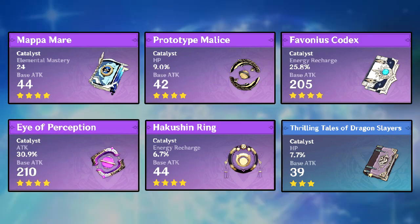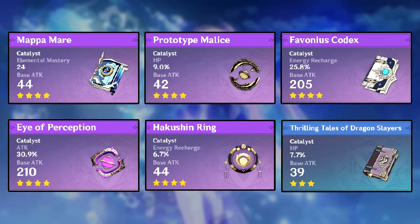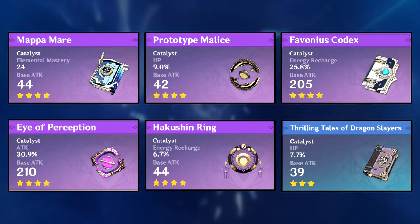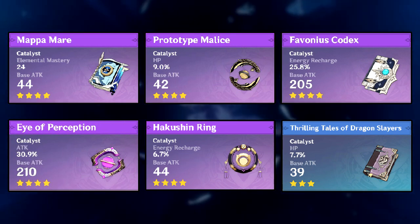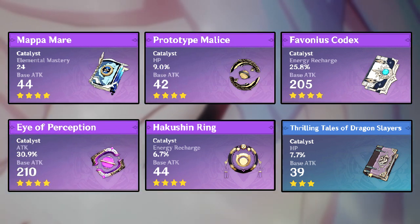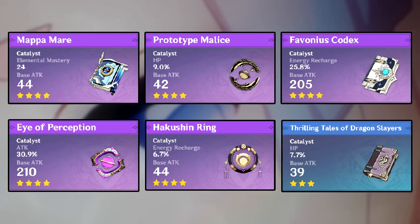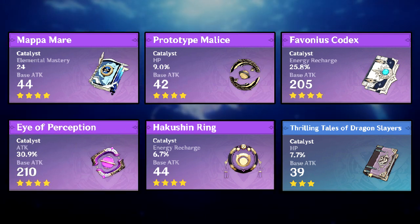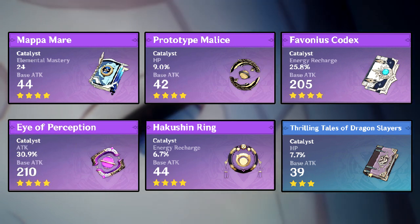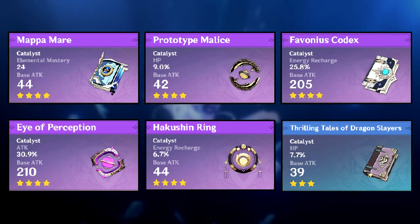Favonius Codex is usable too since it increases energy recharge. Eye of Perception can work as well — it boosts attack, which isn't ideal but still usable. The Hakushin Ring is only for Electro-Charge teams; in those teams it's probably the best four-star option, but it's not viable otherwise.